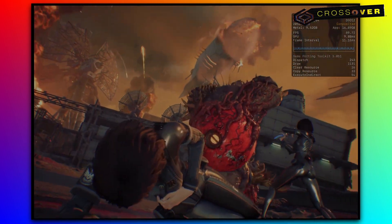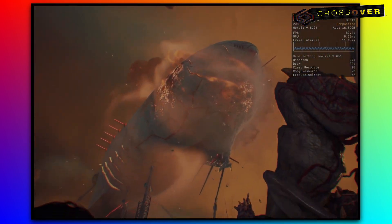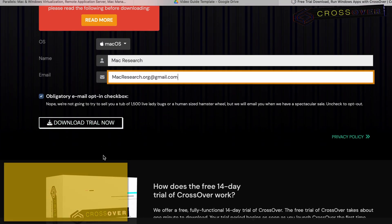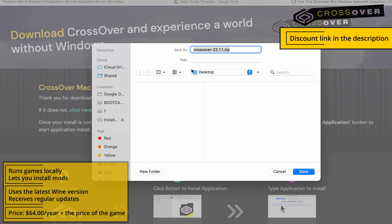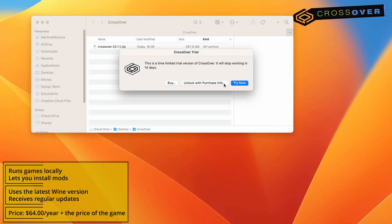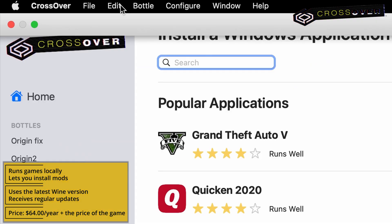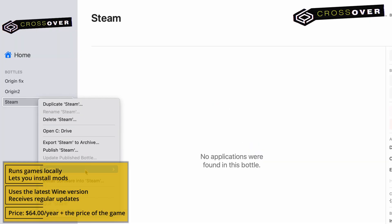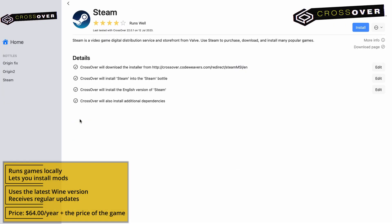But if you've got a mid or high-end machine and a bit of spare time, Crossover can be a valid solution, so here's how to get it going. Follow the respective link below, register, and either purchase the app or go for its 14-day free trial, which is what I recommend. After Crossover downloads, launch it, install the app, and create a new bottle from the bottle menu. Then go to Install, find Steam, and install it in the new bottle.